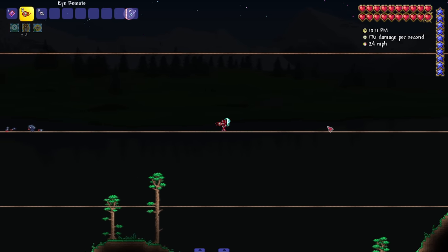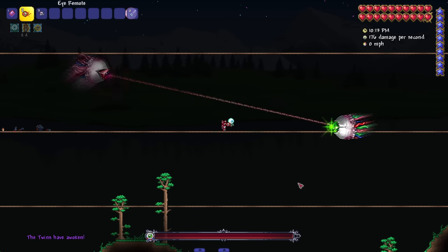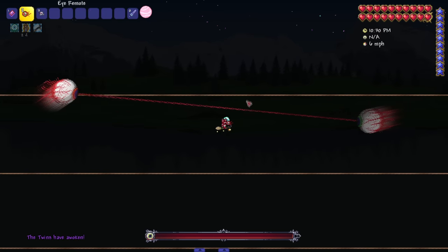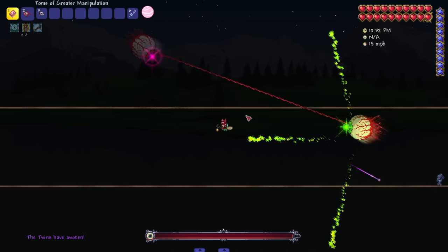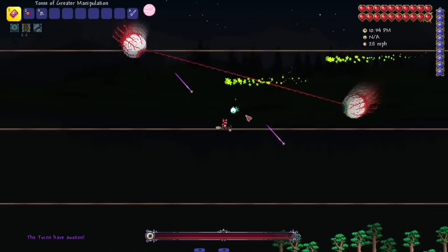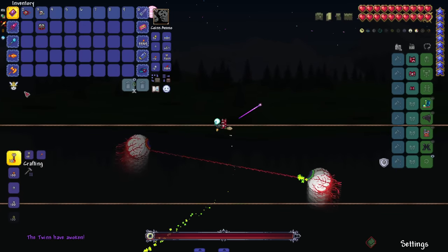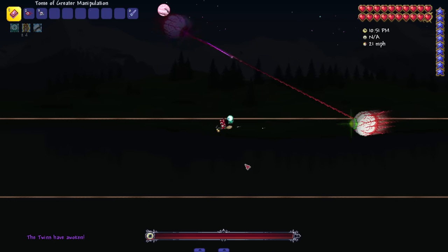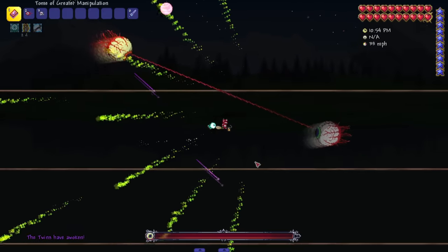Let's bring in the Twins. I have a texture pack on, let me turn it off. Okay, the sprites are the same but I want to see it with vanilla sprites. Wait, am I in master mode? I'm not even in master mode — alright, there we go. For real this time.